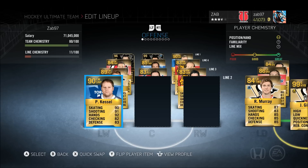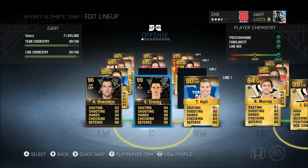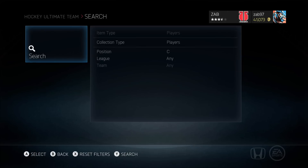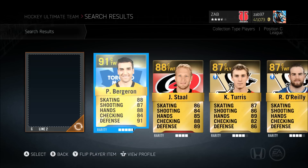Our center is going to be a perfect two-way forward. With lines like Ovechkin, Crosby, and Hall, I usually like two guys that can snipe and have a crazy wrist shot, and then at center I like a more defensive, face-off-winning guy — that's exactly what Crosby is, and that's exactly what this guy is. He's a 91 overall center, two-way forward for the Boston Bruins — Patrice Bergeron. His stats are 88 skating, 87 shot, 88 hands, 84 checking, and 91 defense.